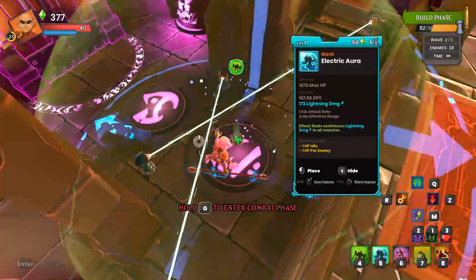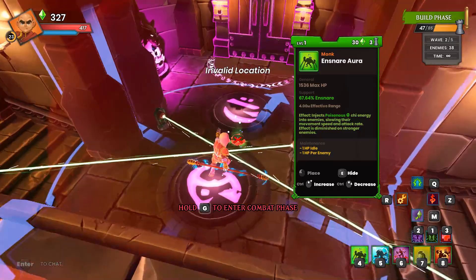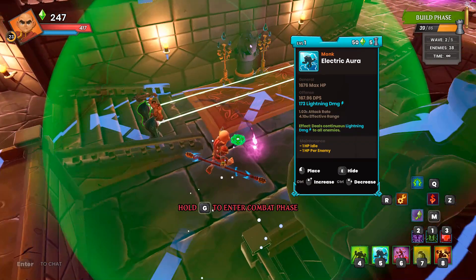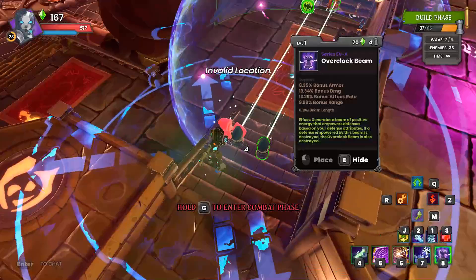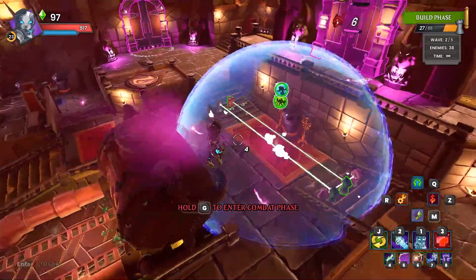We are going to use a slow aura and an electric aura at every lane. Over here I want to do the same thing but put them a little to the right, because I want to use a buff beam - we have buff beams unlocked now. That'll get a little bit more power on this area and make it so this area is actually kind of trivial - it's just going to get wrecked.